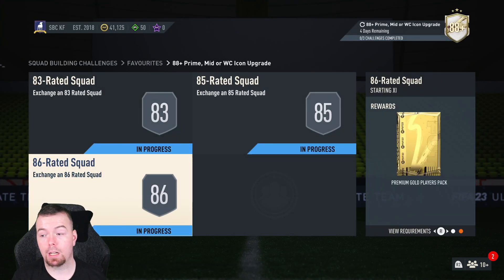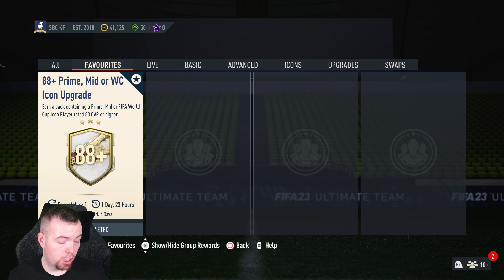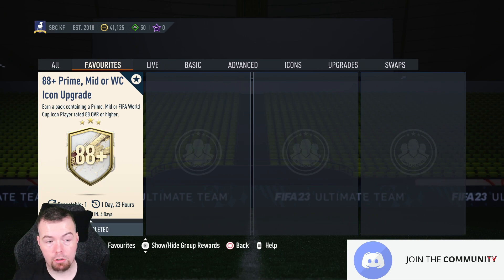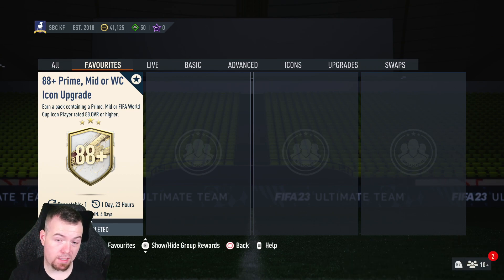It's normally around 100 to 110k but because prices are going up instead of down — they keep dropping quite good SBCs and not everyone wants to open packs yet — it's at that price. The premium gold players pack reward is a 25k pack. In total you're looking at 223.2k. I can see this going up to about 230, maybe even 240, because of fodder prices — but hopefully it comes back down to around 210.